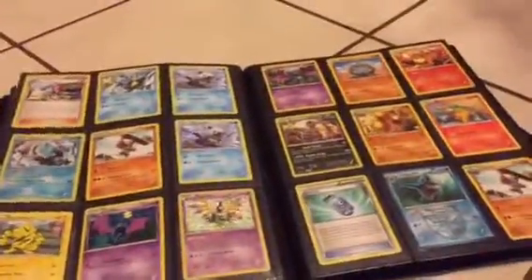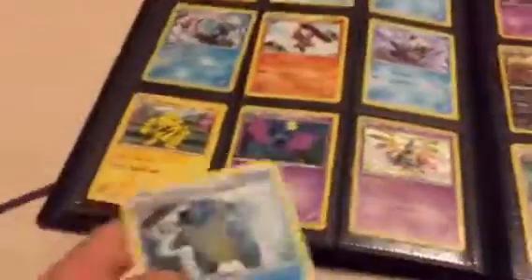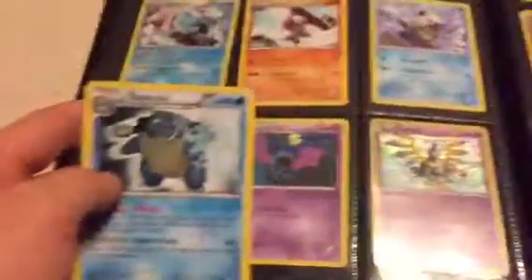Nothing interesting on this side either. On that page we have a Blastoise, which I need to move. Wait — I have another Blastoise, it might be better. Let me get this Blastoise out. Love Blastoise. I have another Sharpedo too — that is awesome. So yeah, I have two Blastoises. It has Hydro Pump, Hydro Pump. This one looks cooler, and this one has the shine.